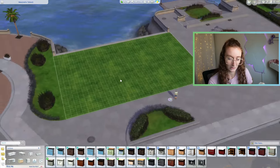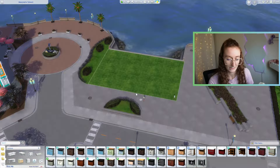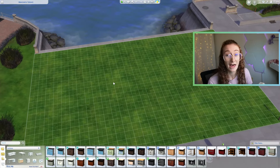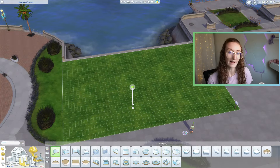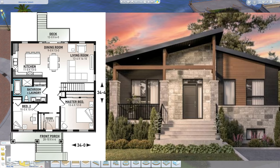We are building this in San Sequoia, on this lot — Manzanita Terrace. We've got 21,000 simoleons, and we're going to make it happen. One thing I've always liked to do is find homes on Pinterest that have an actual floor plan, and I think it's fun to build out the floor plan as it shows you in the images. So that's what I'm going to do with this house right here.